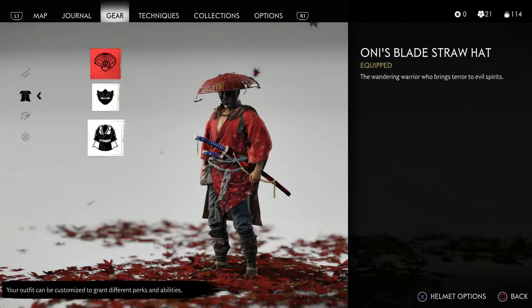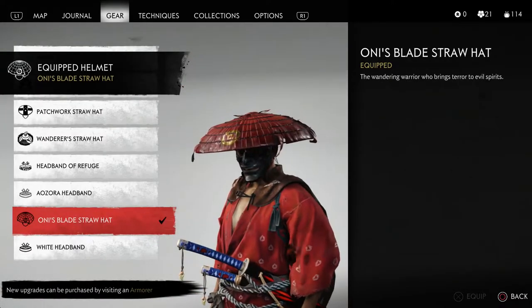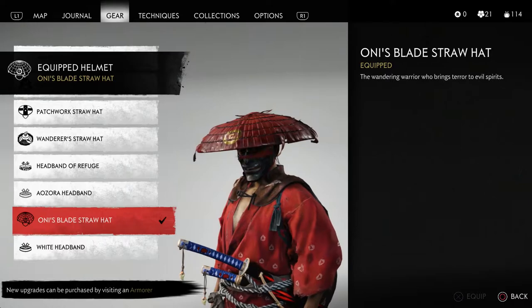What is going on guys? Grave here. Welcome back to Ghost of Tsushima. Today I want to show you the location for the blade straw hat. This is probably the hat that you've seen in most of my videos. This is one that you actually can get in the open world.